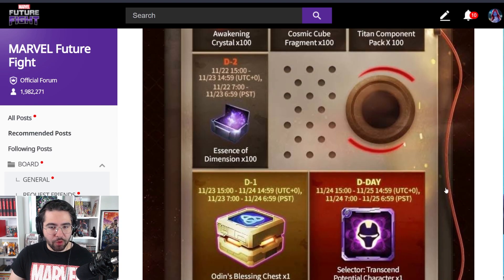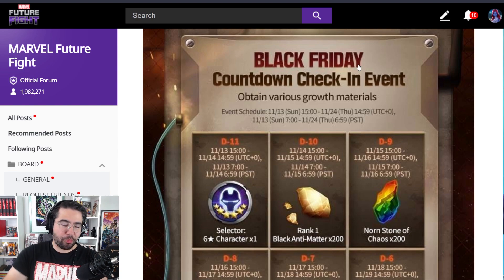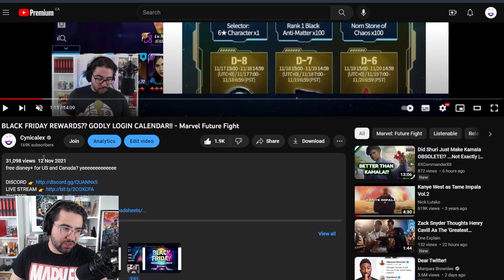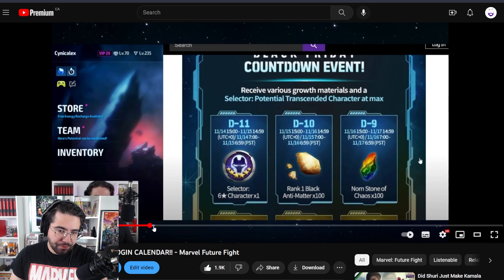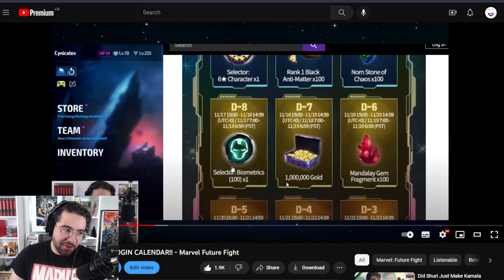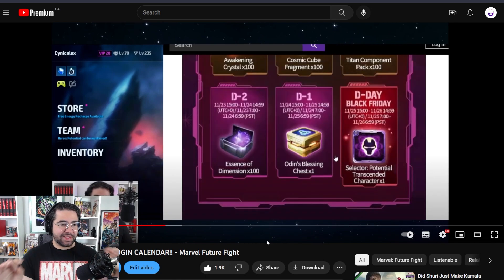How do these rewards differ from last year? Flashing back a year — this is my video from November 12, 2021 — you can see the six-star character selector is exactly the same. It was 100 black antimatter instead of 200, 100 Nornstones instead of 200, 100 bios instead of 200 bios, and 1 million gold instead of 2 million gold. That's the only difference; everything else is exactly the same.